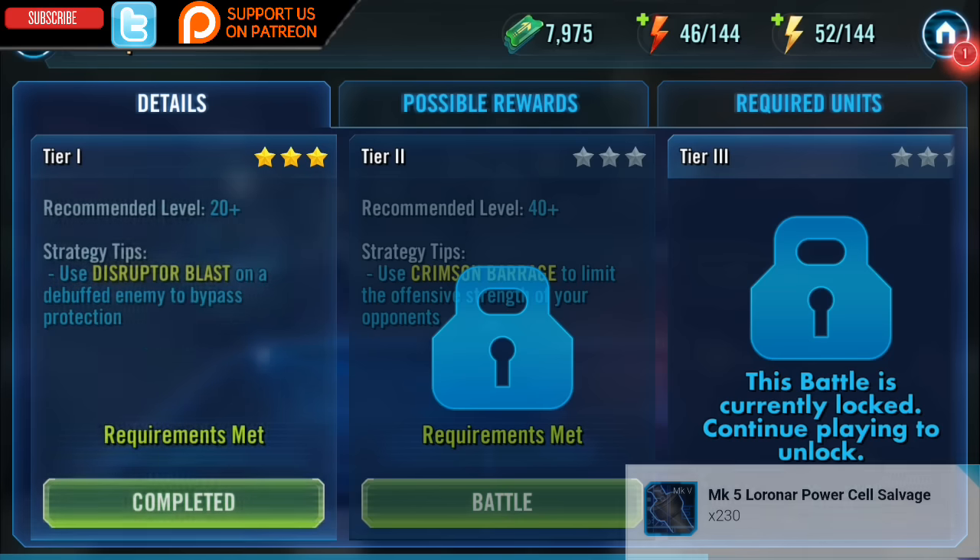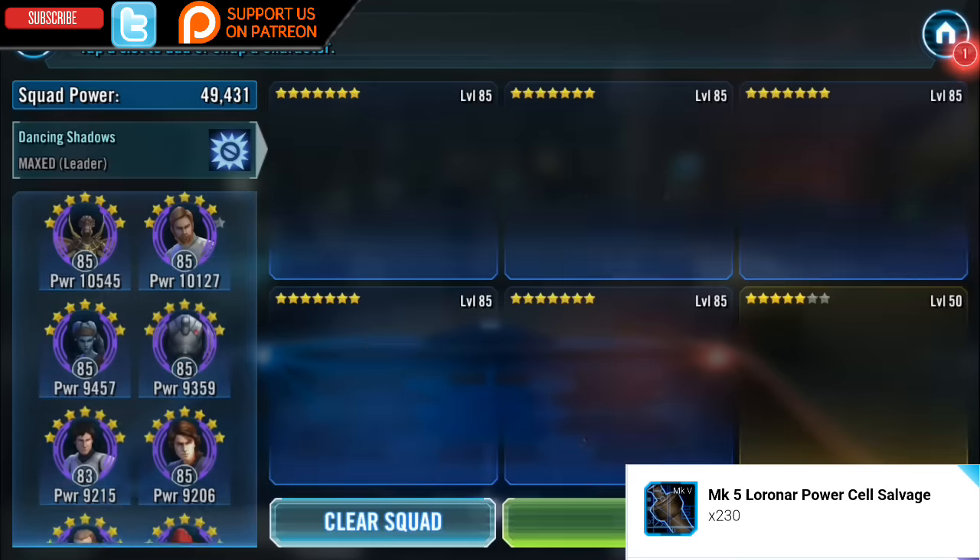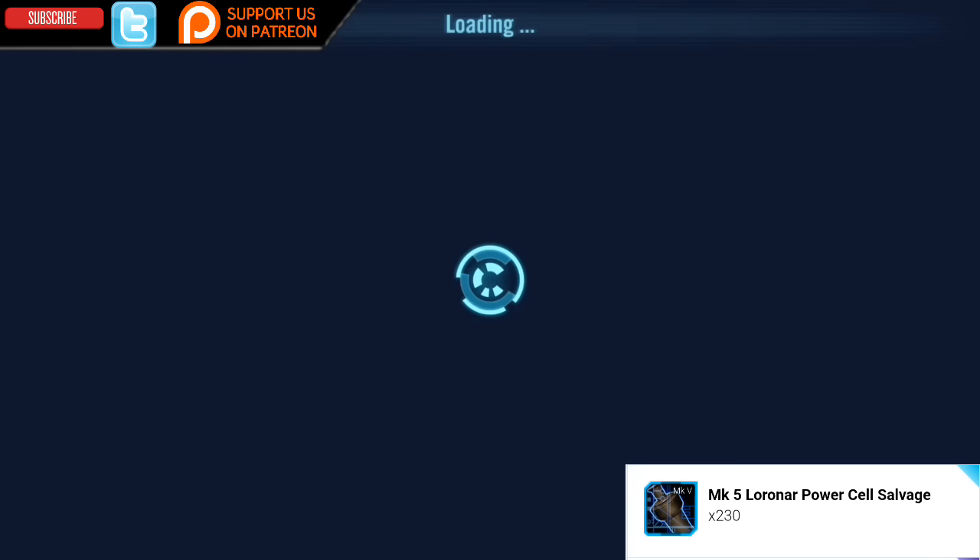Before we move on to his abilities, I really want to advise you on some important gear. In total, Darth Nihilus is going to need 230 Mark 5 Lorena power cell salvage, which you can normally pick up from the Agility Challenge or farm from other nodes within the game.